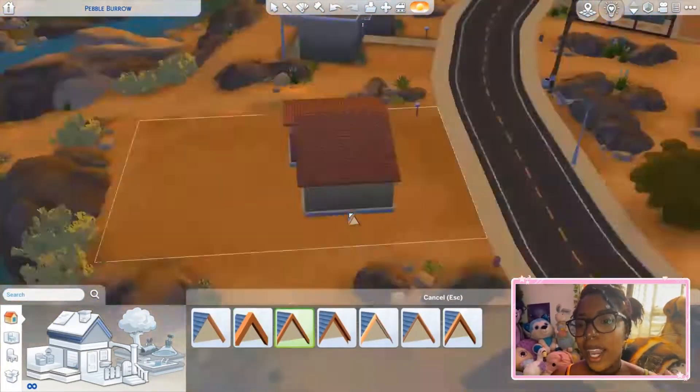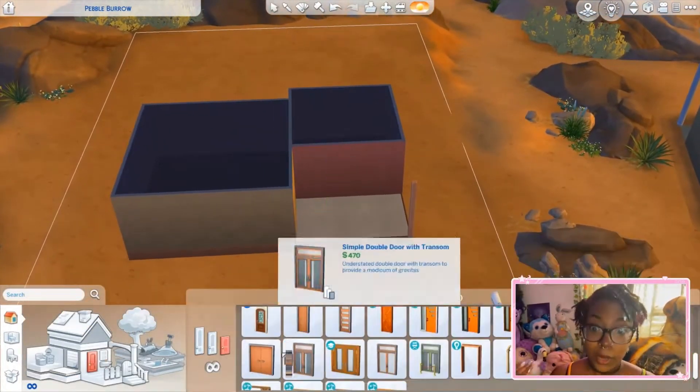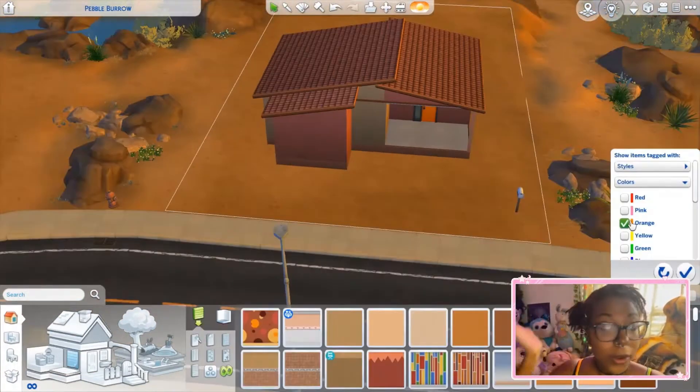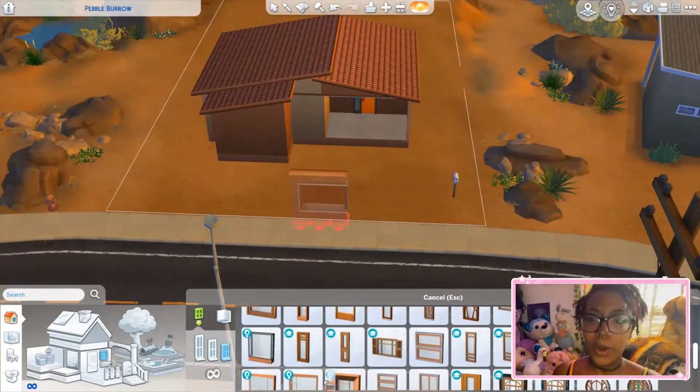If there's not an item that I need — say like there's not a toilet that's orange — I just don't use it. It's a very challenging build to do, but it's also really fun if you guys want to try it out. So far on our way down the rainbow, we have yet to find something that I couldn't work with.